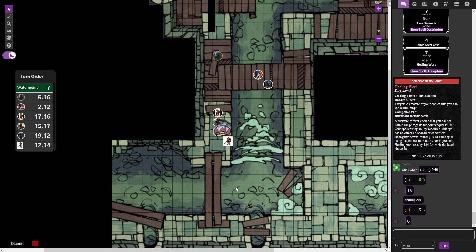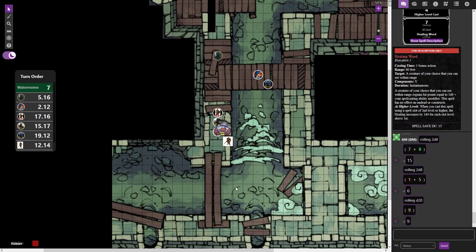The elemental retaliates by slamming Sova with its slam attack. Sova's AC is 20 — it misses, bouncing off the plate armor. The DM notes this would have hit almost anyone else in the party. Kelsior then uses Steady Aim for advantage and attacks the elemental.